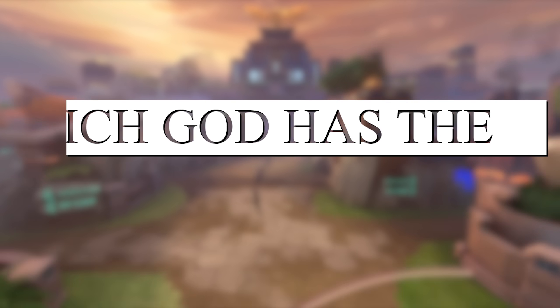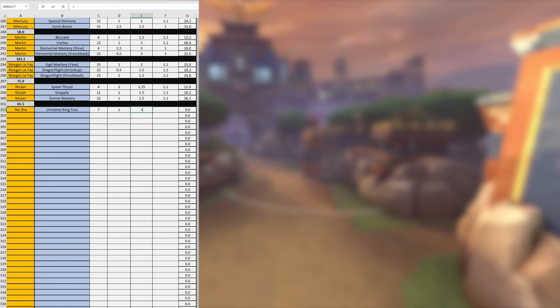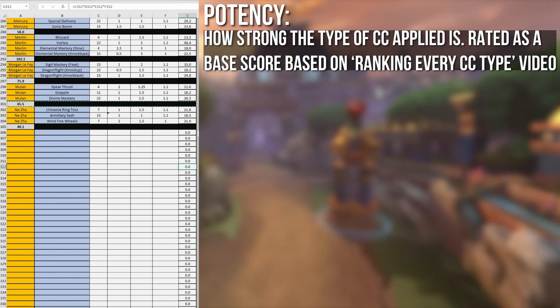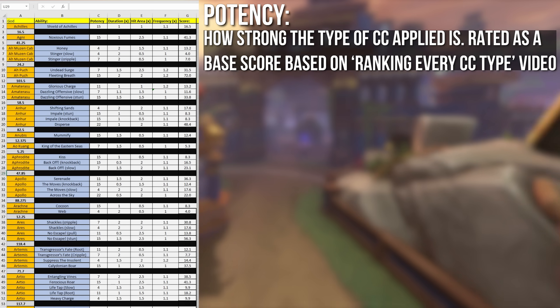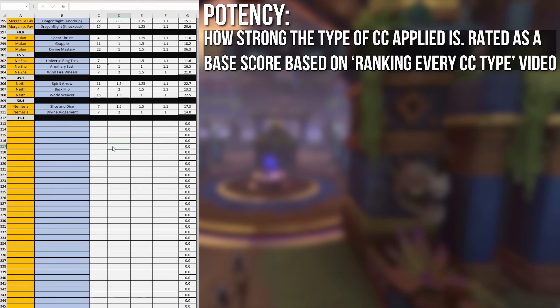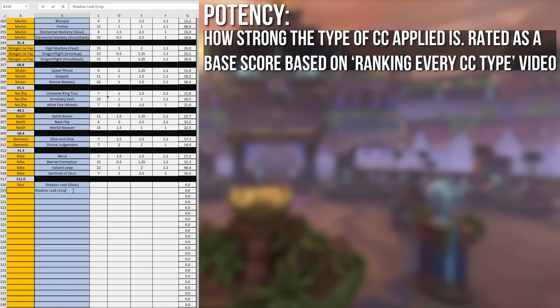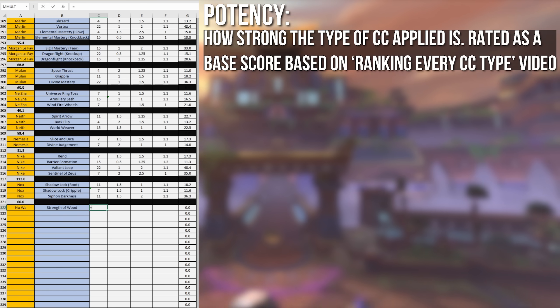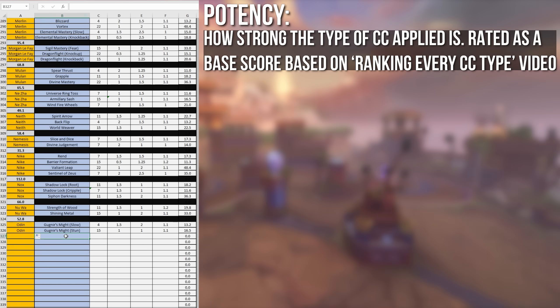I made an algorithm to put that to the test. I gathered data from every single Smite god about four key areas of their CC toolkit. Factor number one: potency — the power level of the actual CCs. A stun is more powerful than a slow and deserves a higher overall score. This is the only subjective data since I scored the CC types myself based on my 'All CC Types Ranked' video. The rest of the data is just numbers from ability descriptions that is entirely objective.